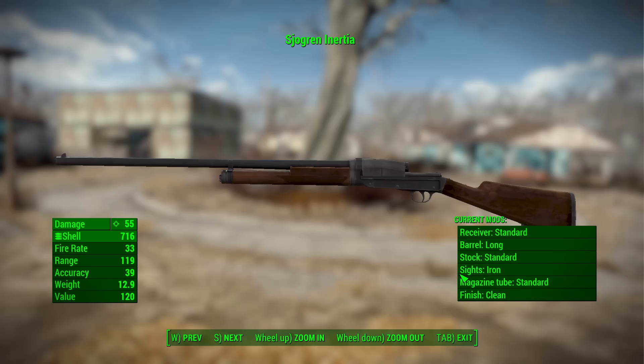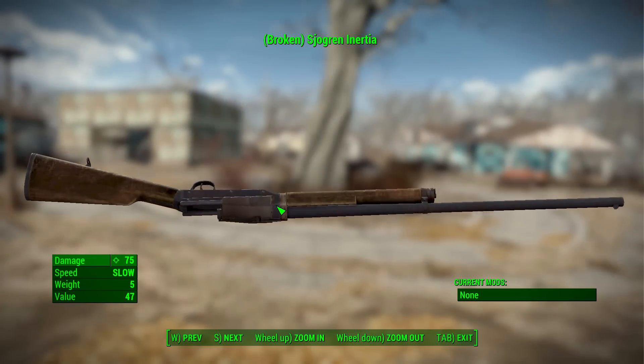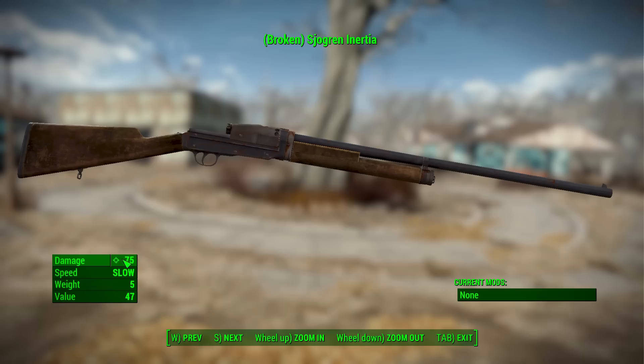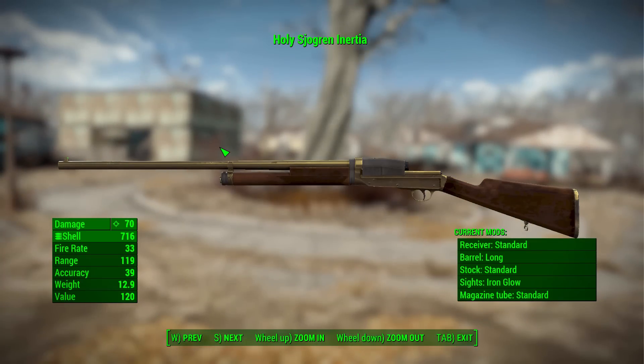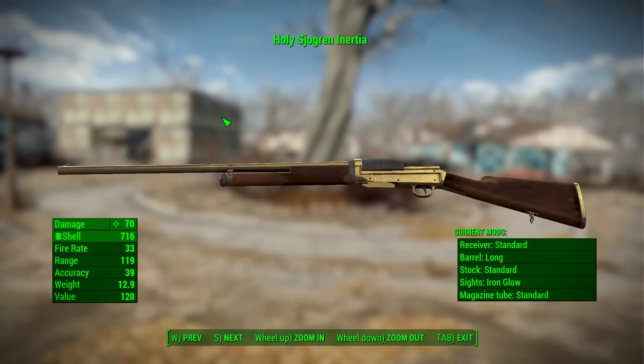This isn't the only weapon we get — we also get a broken version of the gun, which is actually a melee weapon doing 75 damage at a slow speed. We even get a legendary one in the form of the Holy Shogren Inertia, which is just magnificent with its gold coloring, doing 70 damage with the shotgun shell, firing rate of 33, range of 119, accuracy of 39, weight of 12.9 — and it has the most wonderful arming animation.